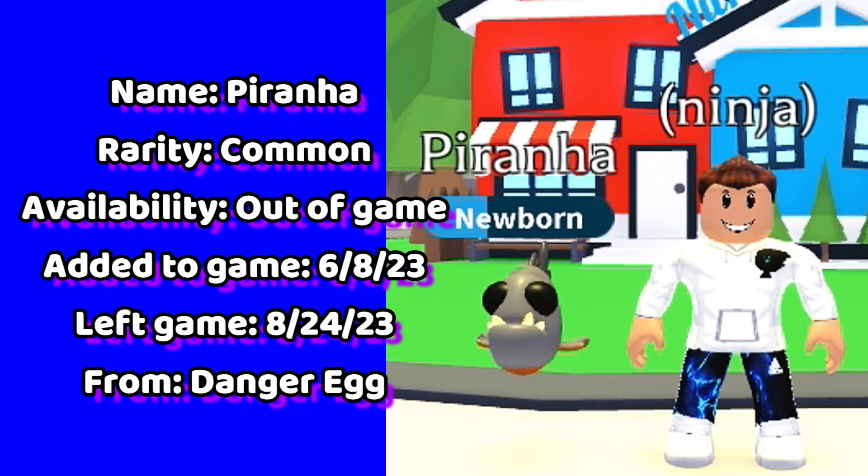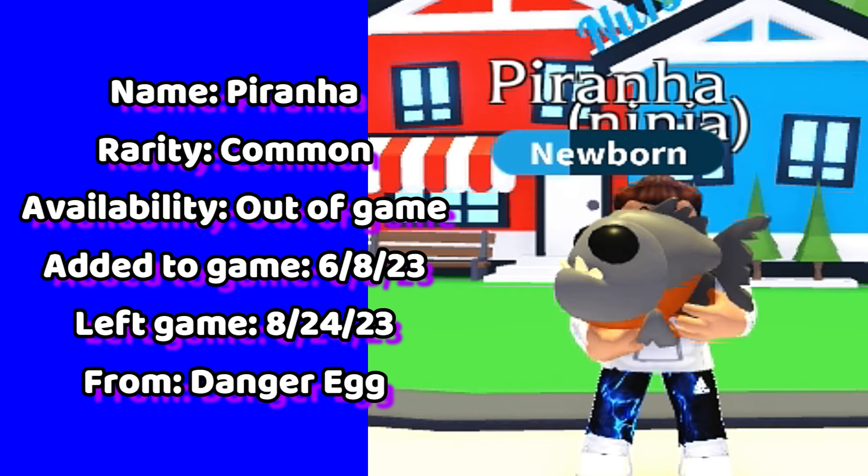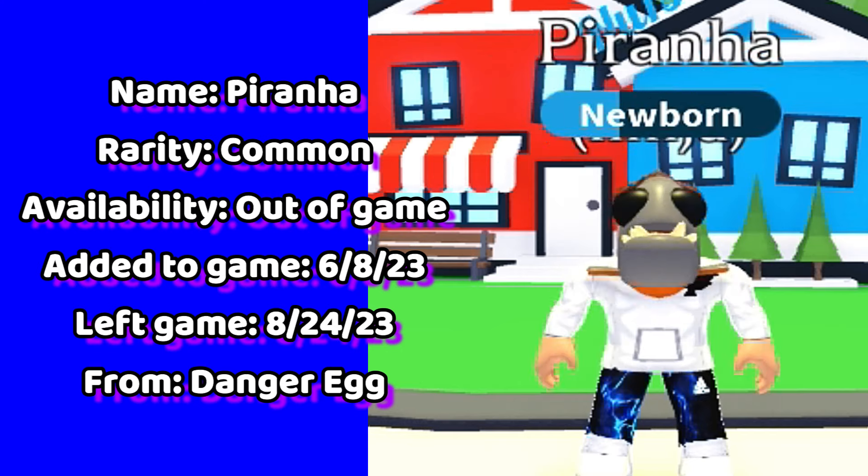Followed by the piranha. This is one of 12 pets you can get from a danger egg. The limited piranha will show up common in your backpack.